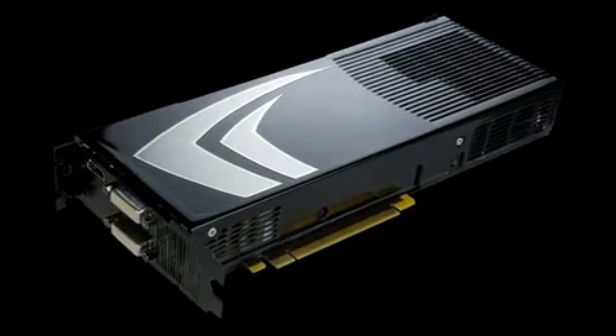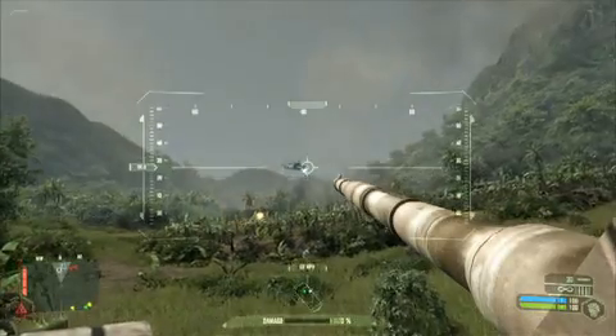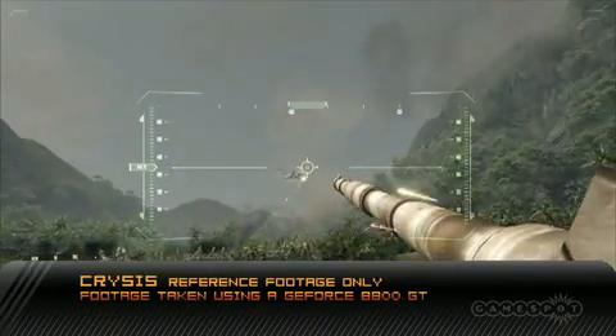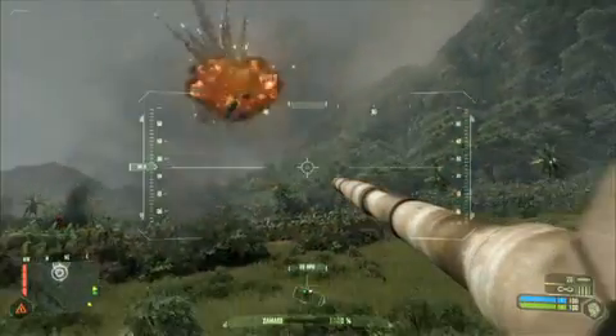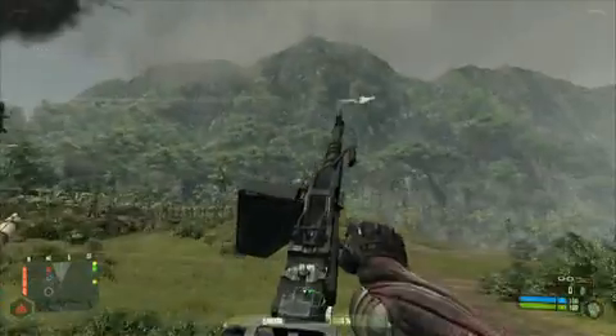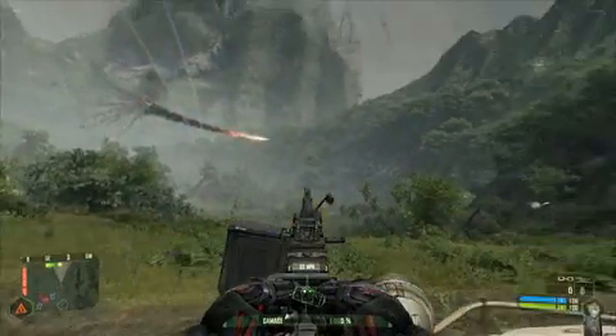A lot of people talked about Crysis and how great a game it was, but it was graphically intense — a graphics beast when it came out. A lot of people were playing Crysis even on high-end GPUs from us at 1280x1024. With our 9800 GX2, because there are two GPUs on a single card, you can actually put two of them together in your PC.